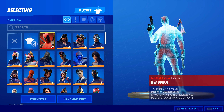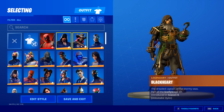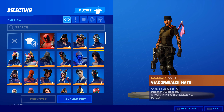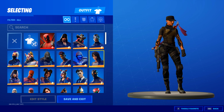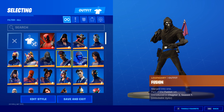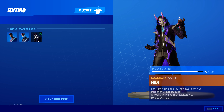Starting off we have Deadpool, got him from Chapter Two Season Two — honestly one of my favorite skins. We have Blackheart, Calamity, Carbine, Gear Specialist, Maya — this is a combination I came up with and I think it turned out pretty well. Right here we have Fusion Fade, a new Season Three skin looking good, and there are some new edit styles for it that I still need to get.